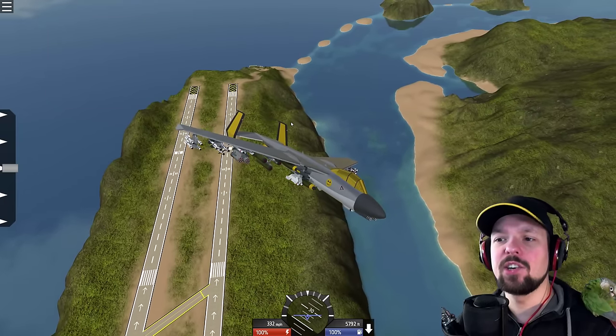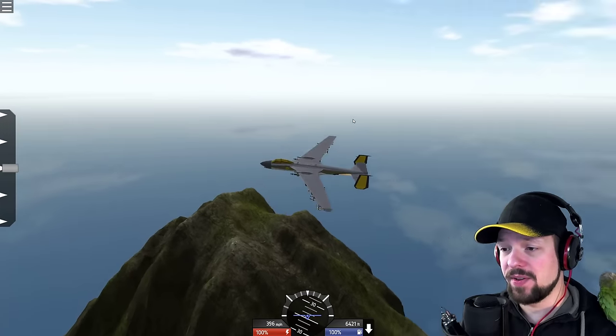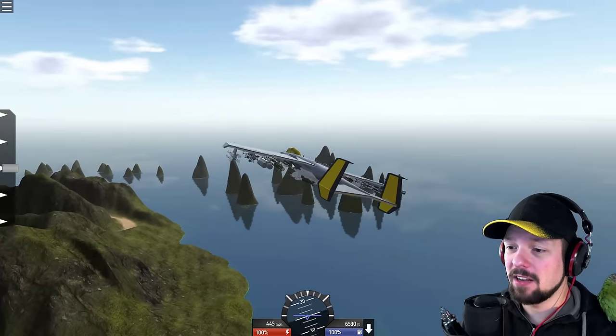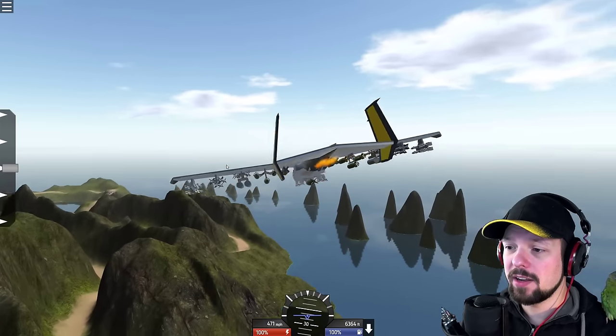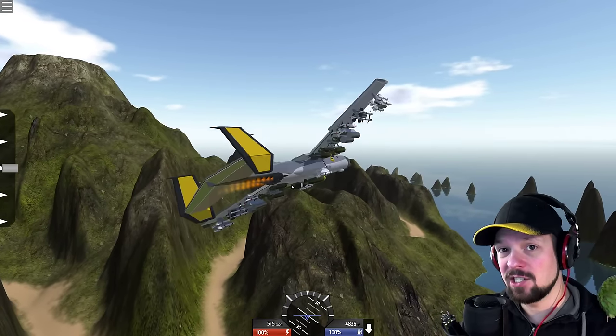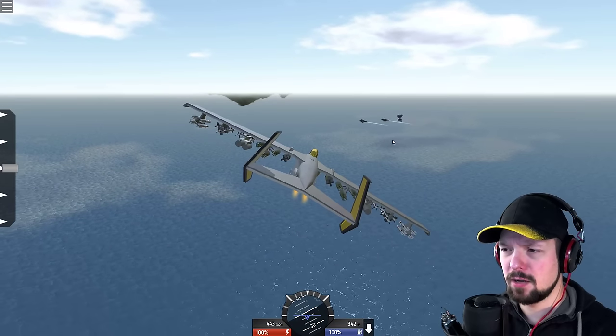We're gonna check out the Zetko CA-1A2 Scorpion MK-5. I don't know how you guys come up with the names. It's a little fictional fighter plane. Look at all these weapons! Which brings me to a wonderful thing they added to the game that I'd like to show you. Do you see that over there? There are some free boats.